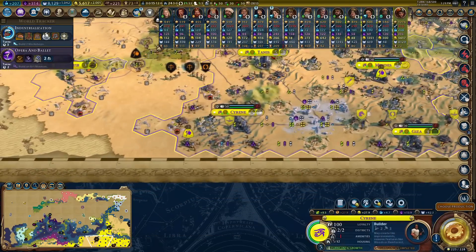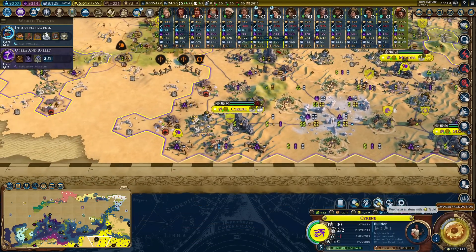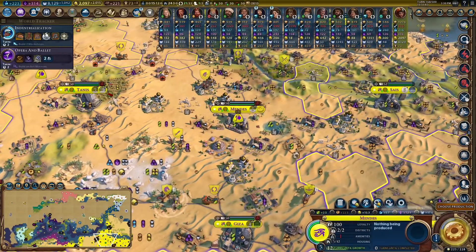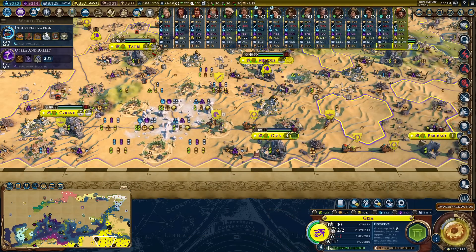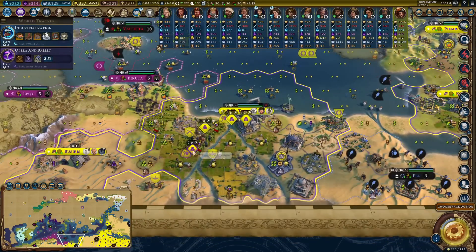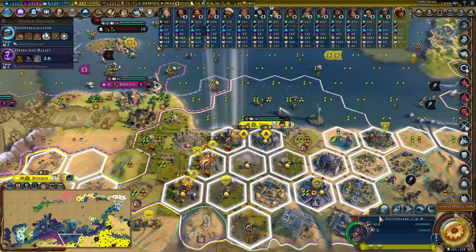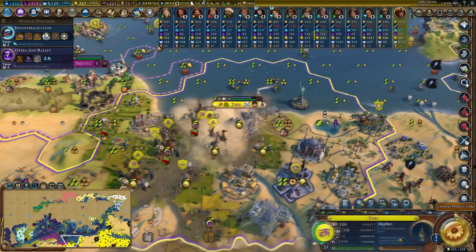Sanctuaries give me two science, two gold, two production for unimproved breathtaking tiles. We've got four cities we can do this with. One sanctuary, two sanctuaries, three sanctuaries, and then not a fourth because we're still building the preserve. This is really good - we've got some amazing tiles here. Oh no, that's a desert storm! No no no - that's the opposite of something useful.